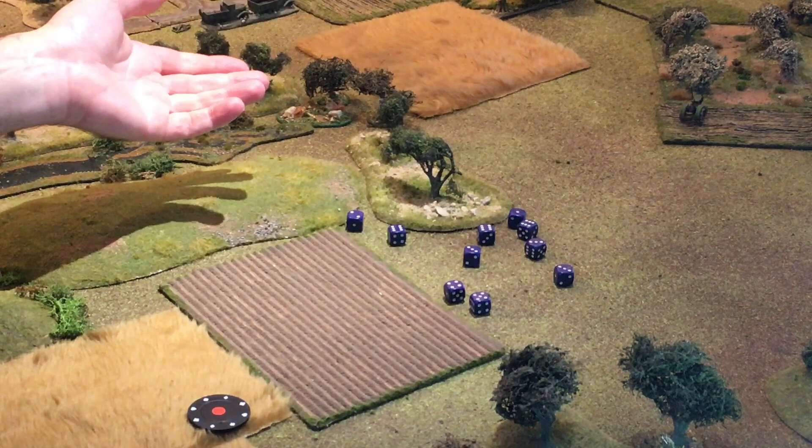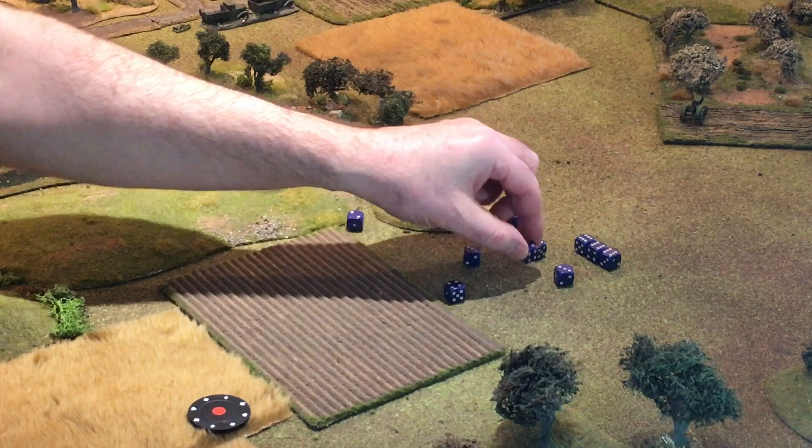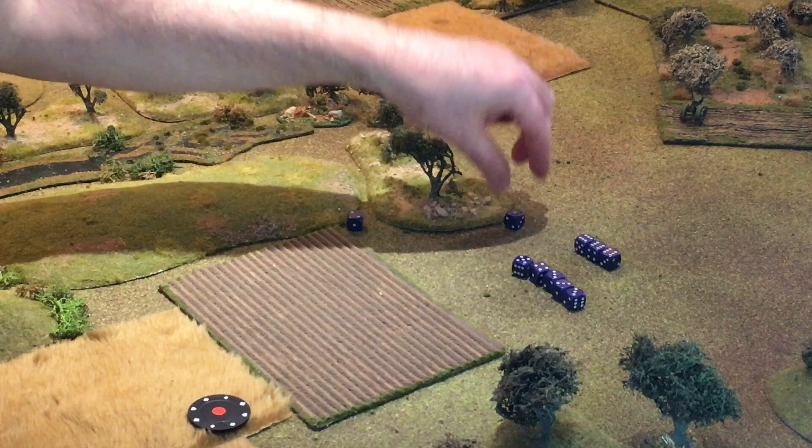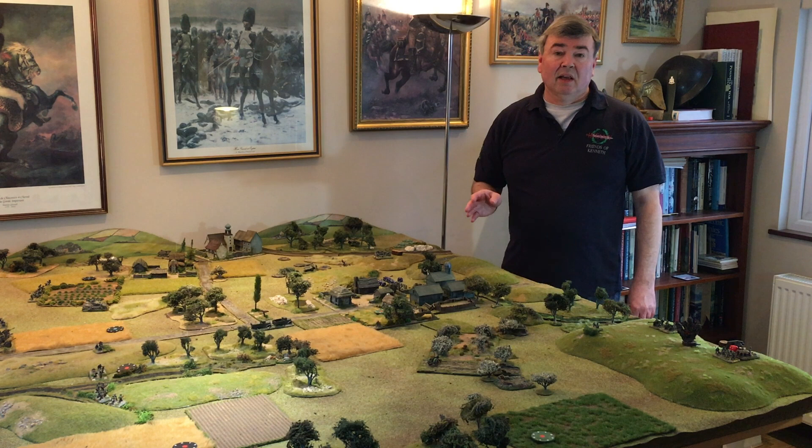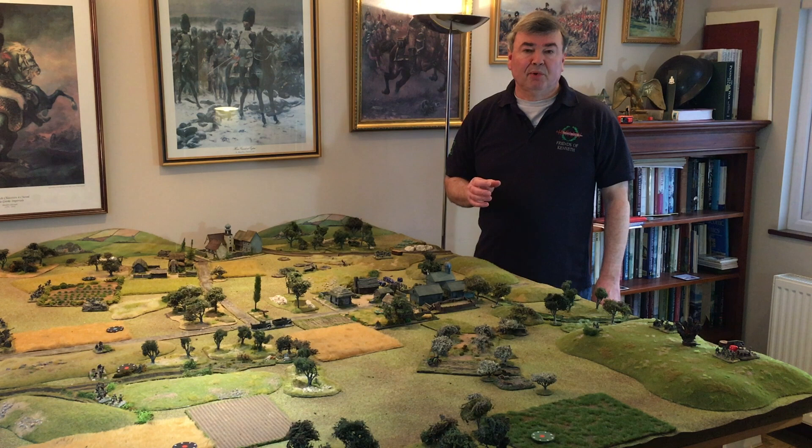Here we have the German battalion O-group dice rolled. We've got three sixes, a five, a four, three threes, a two, and a one. The German player has rolled three sixes from his battalion O-group dice — they represent HQ orders. Every six you roll gives you another HQ order.